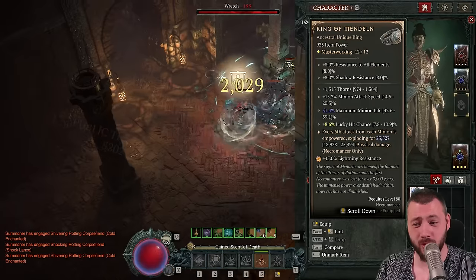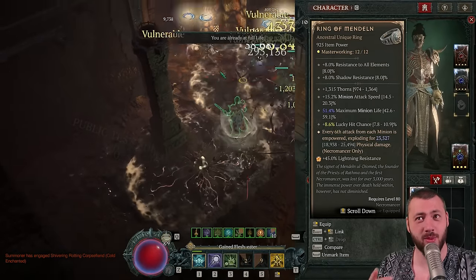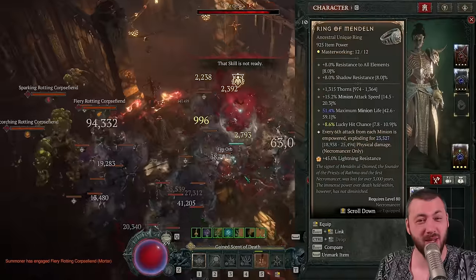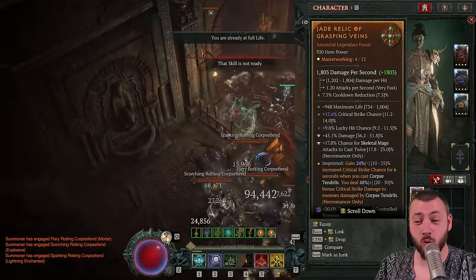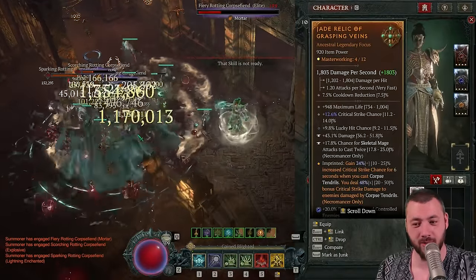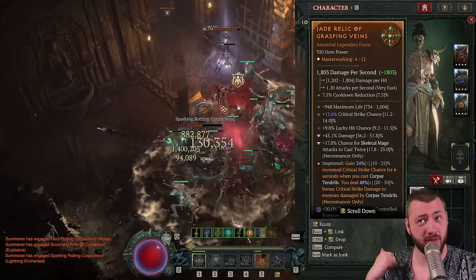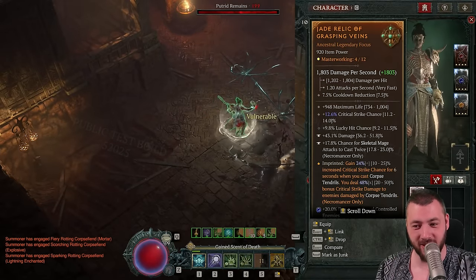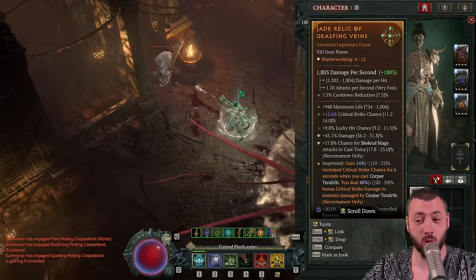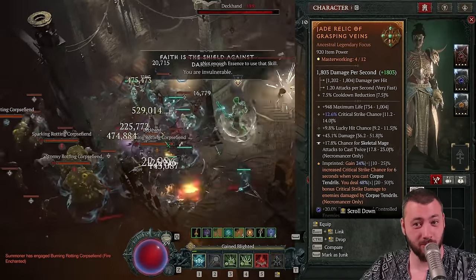The Ring of Mendeln actually needs a rework because it currently has maximum minion life on it. Maximum minion life is useless — minions already have maximum life and maximum armor from you, so this stat makes no sense and should be maximum minion damage instead. On the offhand, we have Corpse Tendrils with a 50% multiplier on critical strike damage. This currently doesn't work on minions — it works on yourself and Ring of Mendeln — but it will probably work on minions once fixed. Also have critical strike chance, lucky hit chance, cooldown reduction, and the Skeletal Mage temper for bonus double attacks.